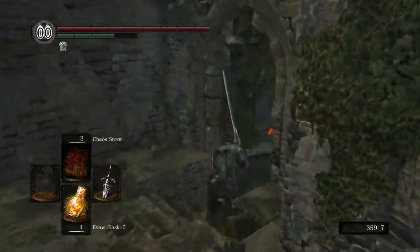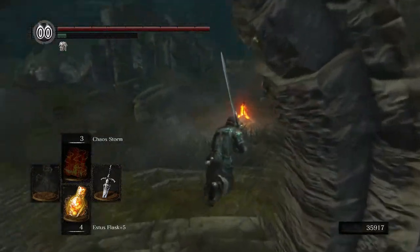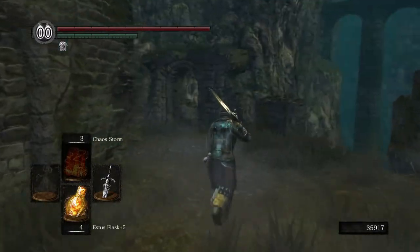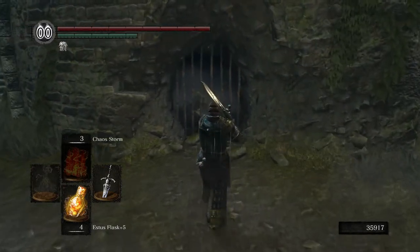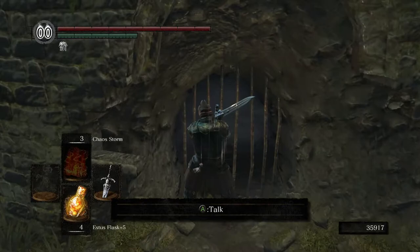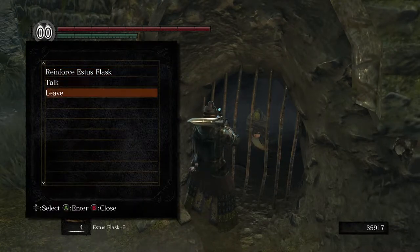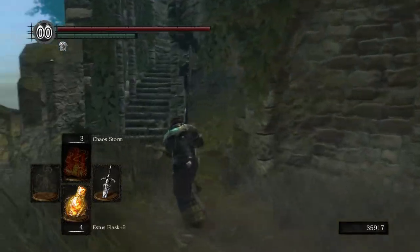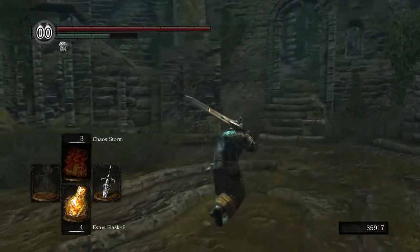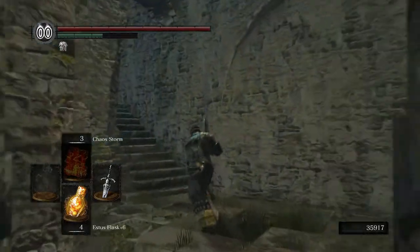I want to upgrade my Estus Flask. We're almost done because I think plus seven is the most you can get it to. One trick you can do is that right before you fight Gwyn, you go around and kill all the fire keepers you can, because they drop Firekeeper Souls you can use to upgrade. The main ones to kill are the one in Anor Londo and the Fair Lady — Quelana's sister. But you can get her soul through Lautrec's quest and bring it to another fire keeper to upgrade.